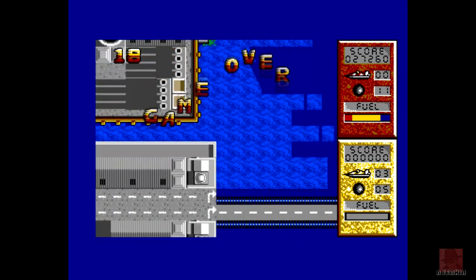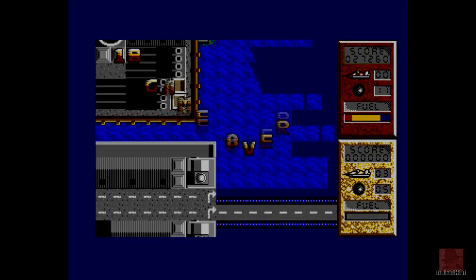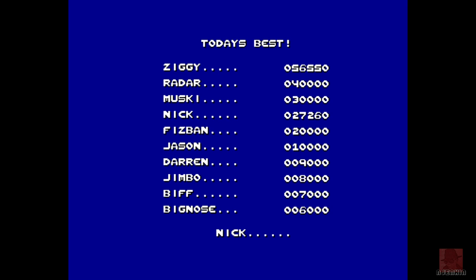Not all ramps are good — that's game over. It's not the most advanced game, but it is a budget game. It's got nice jolly music too. And Big Nose is on the highest score chart — it starts with Big Nose, and Biff as well, and Ziggy — Ziggy play guitar — and Jason, and Fizzban, and Musk One, and Radar.